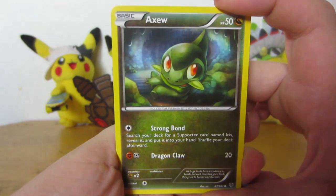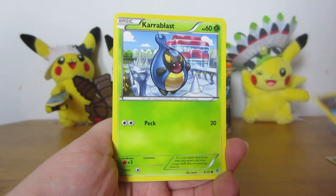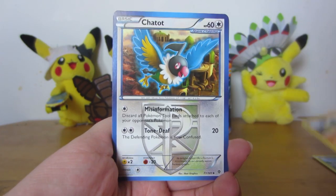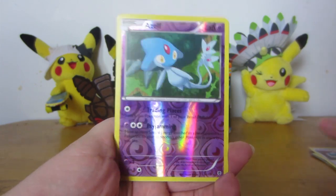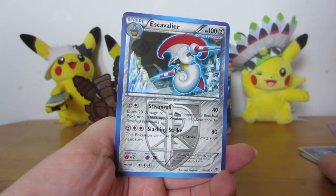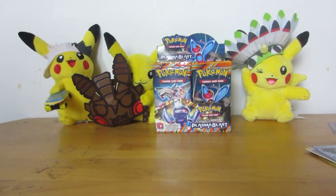Okay, here we go. Axew. Dreadigan — like the art? Dynamo. Karablast. Machop. Chadot. Machoke. Energy Retrieval. Reverse Elf. And Escavalier is the rare. This also has some ridiculous attack names.